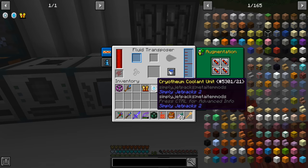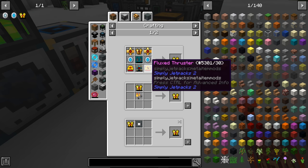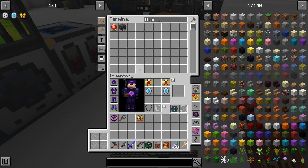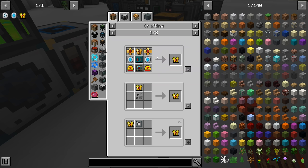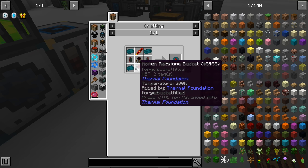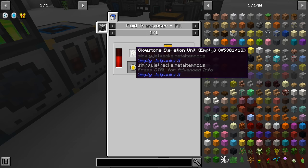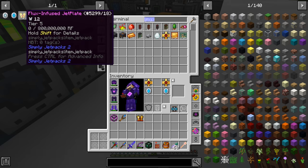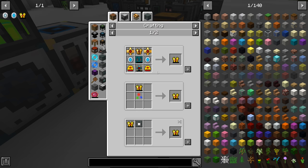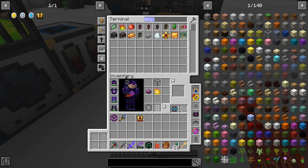I put half a stack of cryothium dust in the magma crucible, so now we have eight buckets of molten cryothium, and there are our cooling units. The flux thrusters - we already have the resonant jetpack and the flux infused chest plate. We've never made a flux pack so that's something else we'll have to make. The flux thruster requires flux armor plating - I needed two more and have those pre-crafted. Resonant thrusters require all this stuff plus glowstone elevation units - four buckets of glowstone per each one of those.